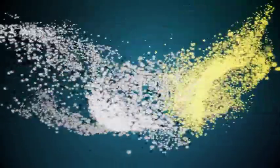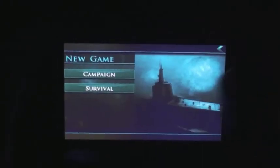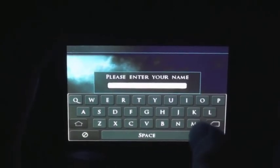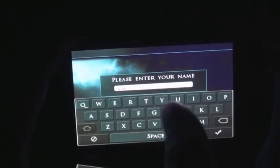Welcome to iPhone Post. Today we will be reviewing Silent Hunter. The game has two gameplay modes: Campaign and Survival. From the main menu, the user can choose to continue his last save, start a new game, or modify the options of the game. The player can also enter his name, which adds to the depth of the game.